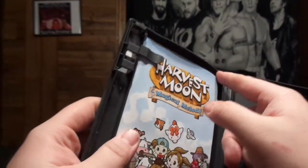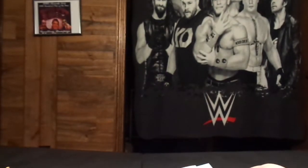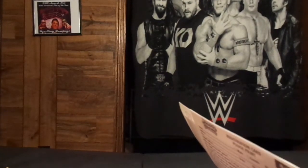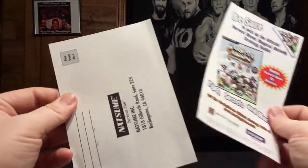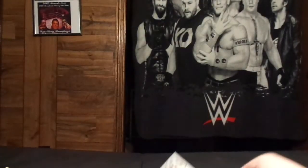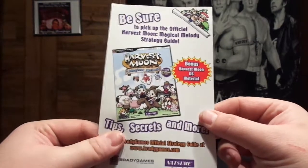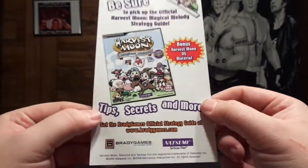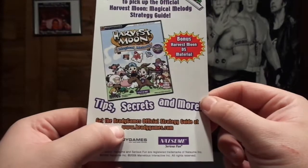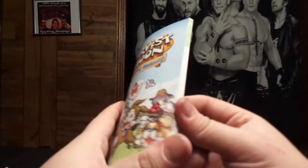Oh sweet, it comes with a manual — awesome. It comes with the precautions booklet. And we have the little registration card, that is awesome. And then we have the Harvest Moon Magical Melody DS material, so that's cool. The Brady Games Official Strategy Guide advertisement — that's cool. And then we have the manual itself, so that is awesome.